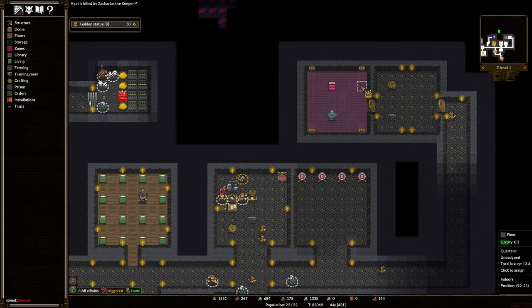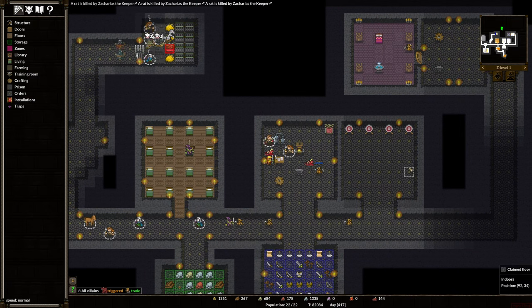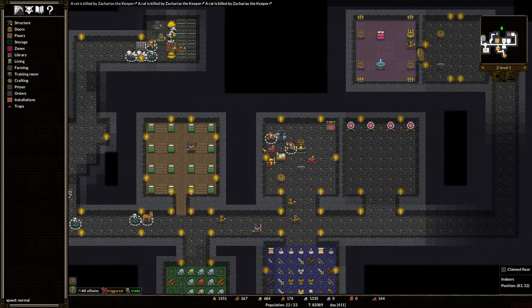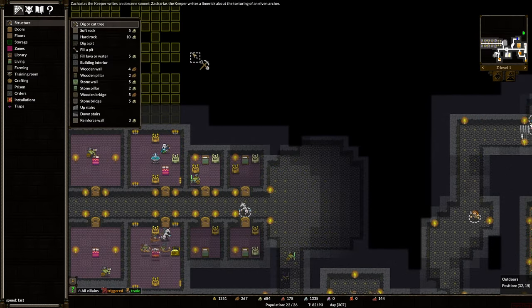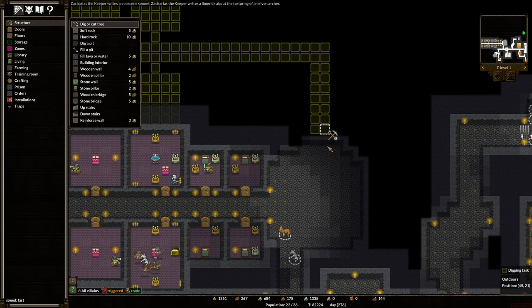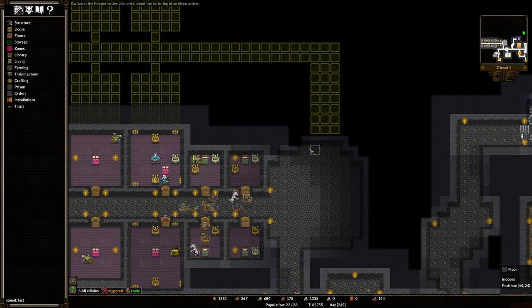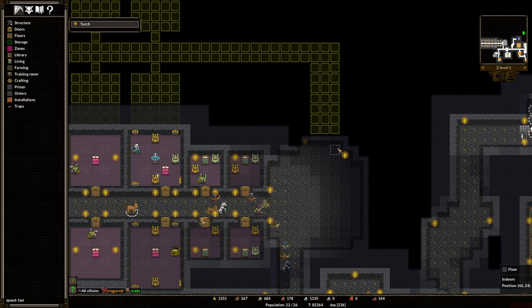Since we know we're going to need people, what we're going to do is put down two golden statues. In fact, we'll make this place amazing with four golden statues. Hopefully the dragon will hold off. Let's go here. Make it nice like that. Everybody can get up there. Make this three wide because that's how it's cut. Torches here and here.